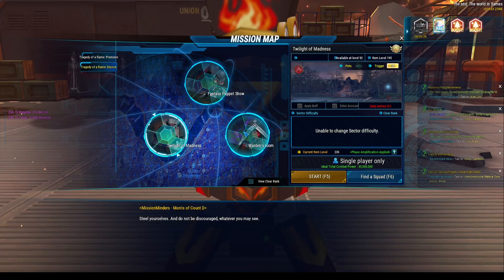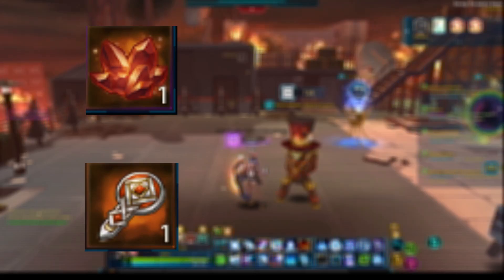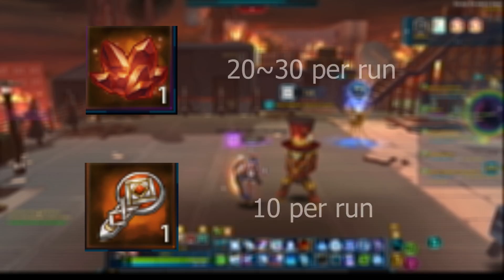Finishing the content unlocks a set of free daily bosses to do for materials that will be used to craft Flame King gear. These are the Greedy Ominous Treasure and the Cultus Understated Relic. The treasure can be purchased and sold on the black market, whilst the relic is untradeable and character bound.